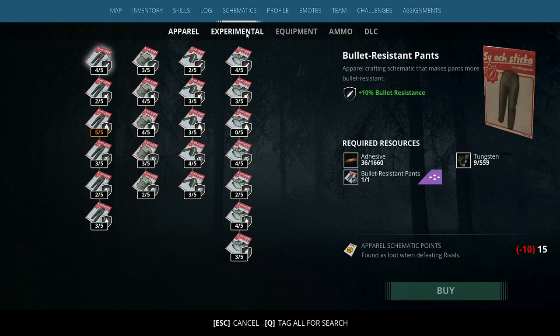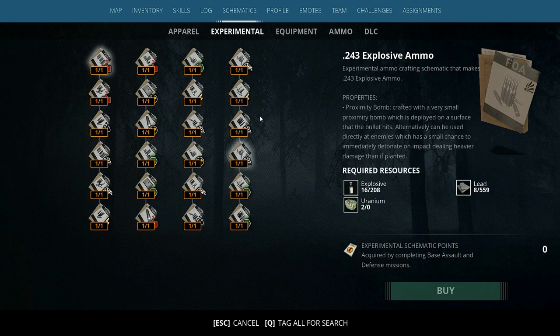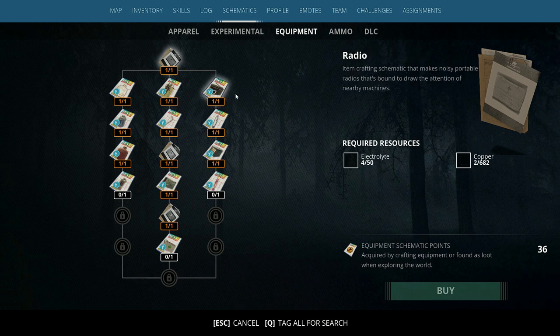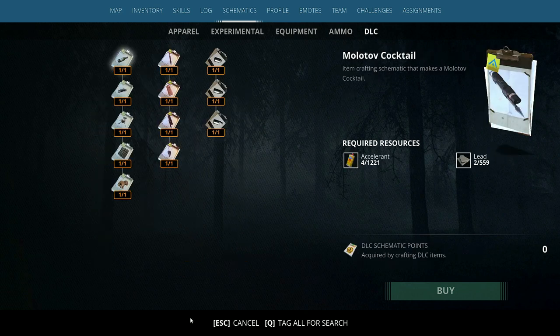For apparel, we're looking at clothing benefits. Experimental — these are experimental ammunition types, not weapons. Equipment is all the equipment that you use, i.e. grenades, medkits, things like that. Ammo, obviously self-explanatory, it unlocks your ammo. And then finally DLC is for the DLC weapons.